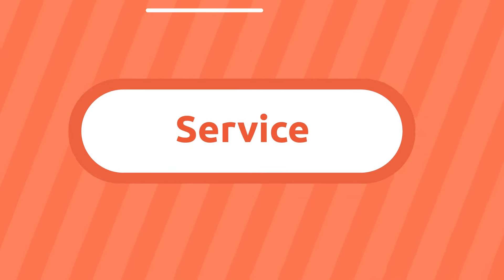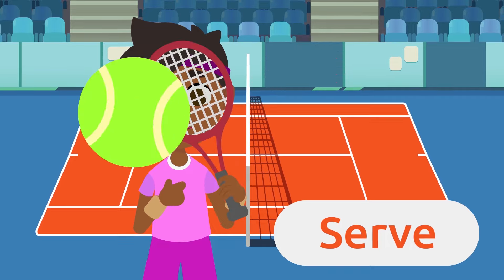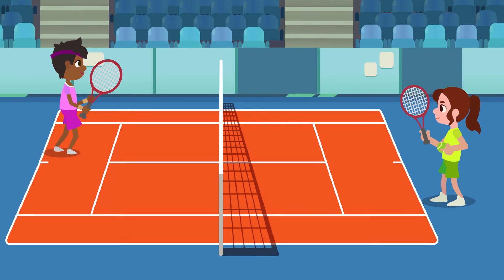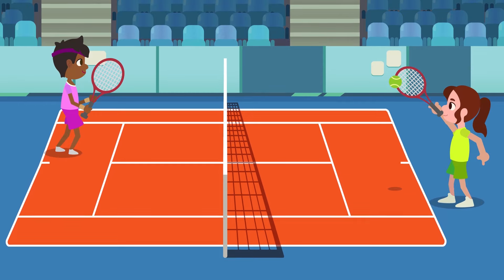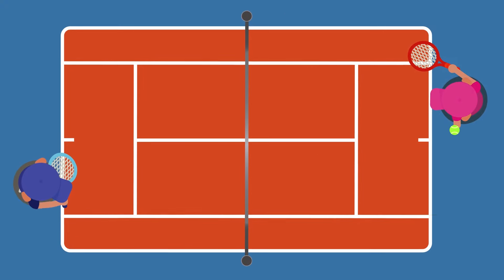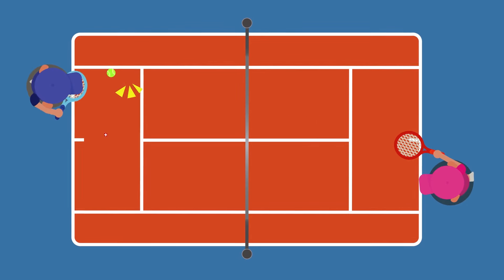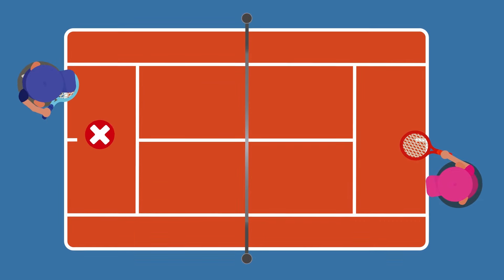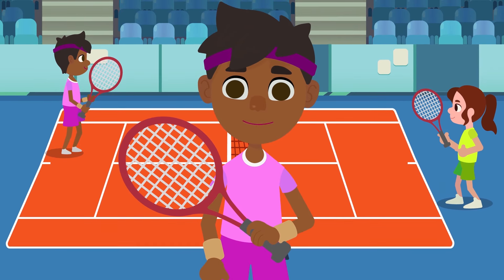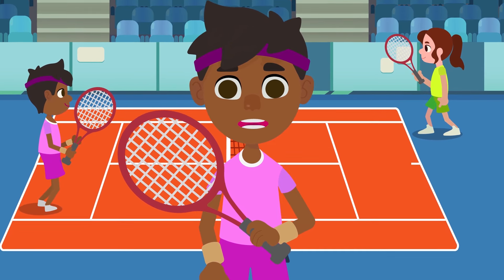Service: each point starts with a serve. The player serves the ball using the racket, raising one arm above their head. They should make sure the ball crosses over the net to the other side of the court. The ball should fall in the opposite service box. If not, the player who served will take another turn. The opponent will get a point if the second serve fails too. After each point, players switch from one serving side to the other. Once the game is over, the opponent will serve the ball.